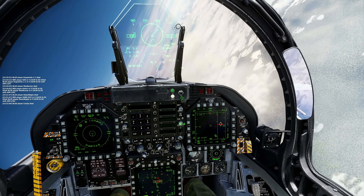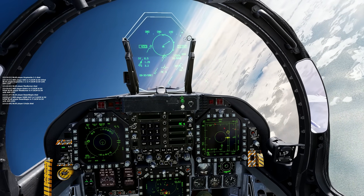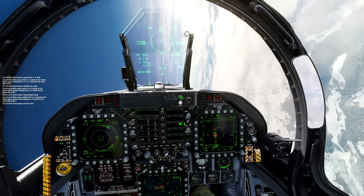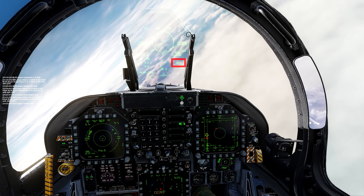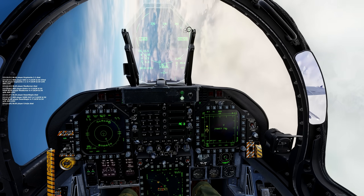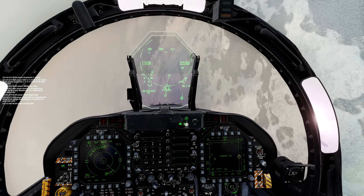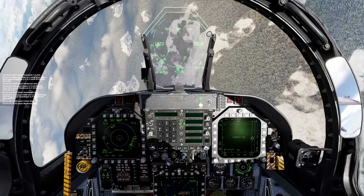Now I will show some examples flying in multiplayer. Here, I will engage the target further to the right using the RWS mode combined with the Spot function. Note that the radar remains in the position where the cursor is located. However, we have to change the level manually if the target goes up or down. When our missile enters Pitbull mode, we can turn and walk away.